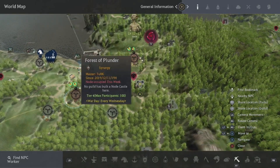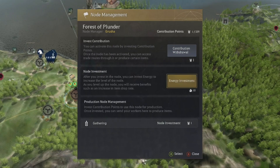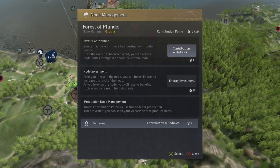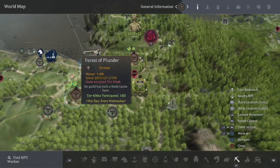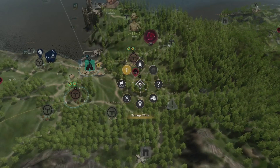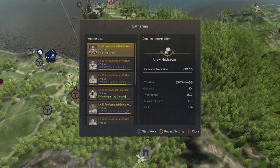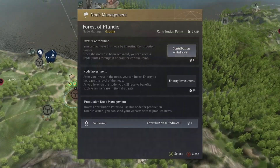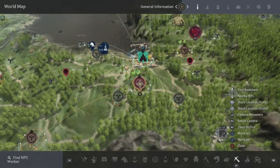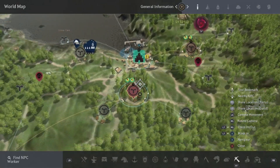To unlock nodes, go to node management, press A on 'Invest Contribution,' then press A on the node itself. You can see it takes contribution points and highlights the node. You can then press A again, go to 'Manage Worker,' and send a worker to that node. For example, I unlocked Forest of Plunder here to demonstrate, but we don't actually want that one, so I'll withdraw my contribution to get those points back and come back to Finto Farm and Bartali Farm.